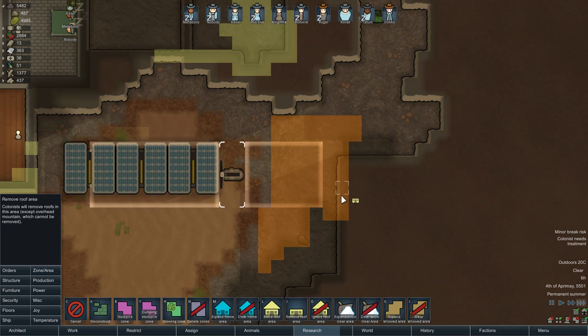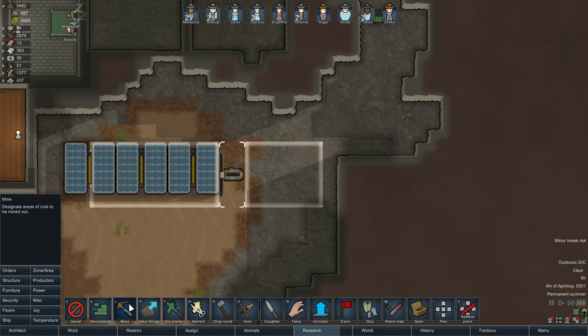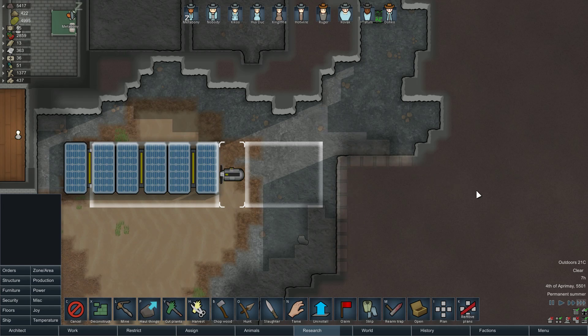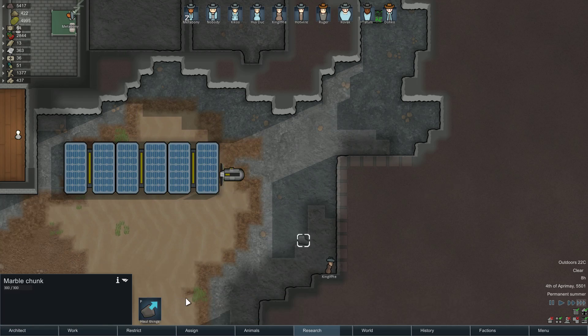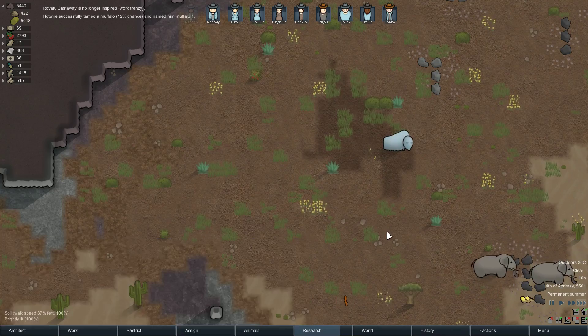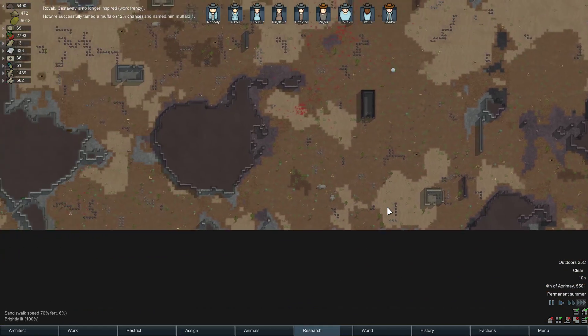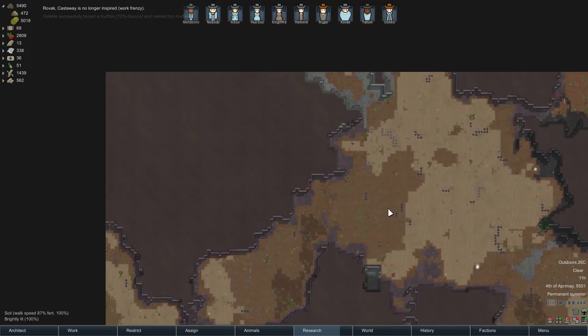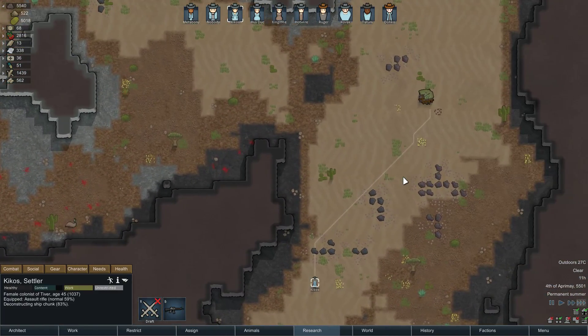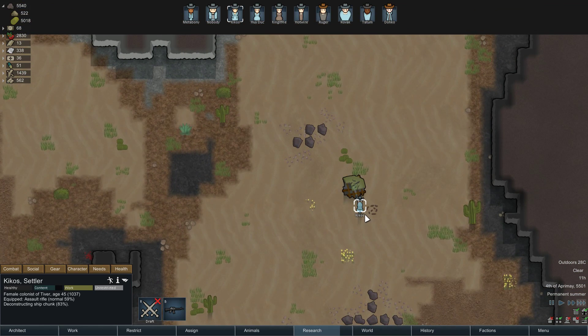I wonder if I can remove the roofing over here yet. Tamed a muffalo — okay, cool. Come to our zone. Let's see if there's any more out here we could tame, potentially. Not at the moment. Alright, you're going to go do this — grab the components.